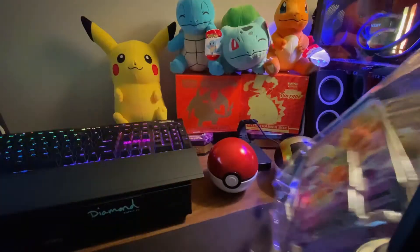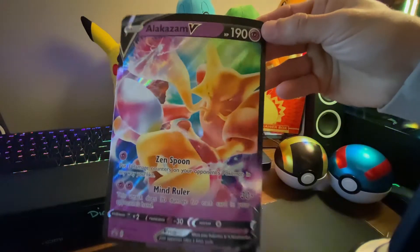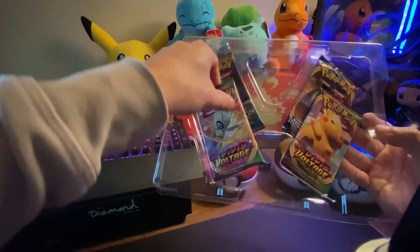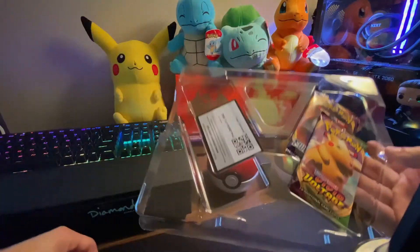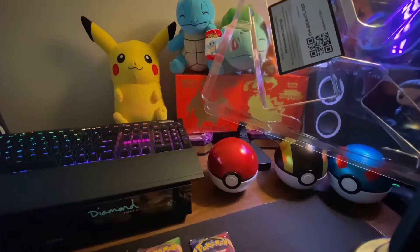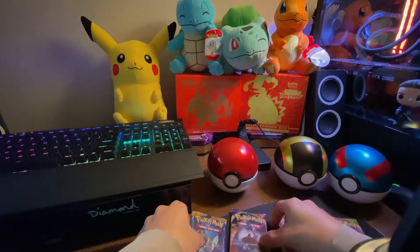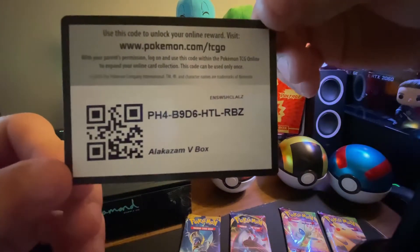Alright, so we've got four packs and two promo cards on the inside. Here's the big promo card — very nice — and the small one there. We've got four packs. Oh wow, I thought it came with four Vivid Voltage packs, but it comes with a Sun and Moon pack too. Oh wait, it also came with a Sword and Shield — that's my mistake. So we have two Vivid Voltage packs, one Sword and Shield, and one Sun and Moon. Here's a promo card and one of the codes.